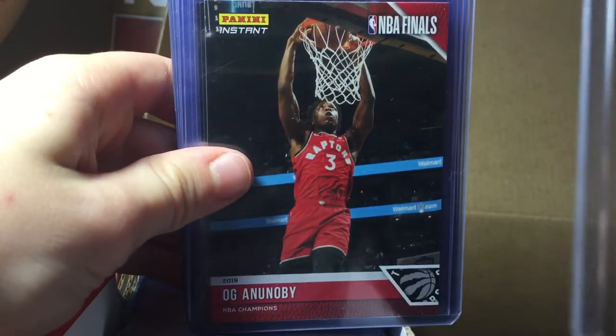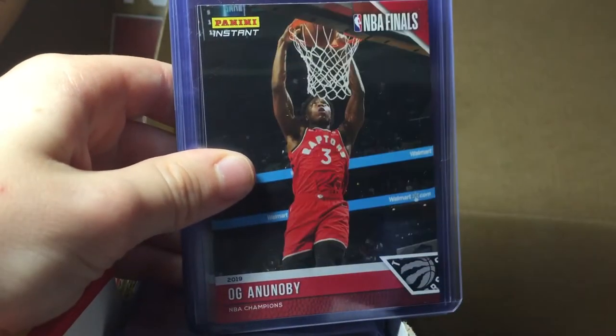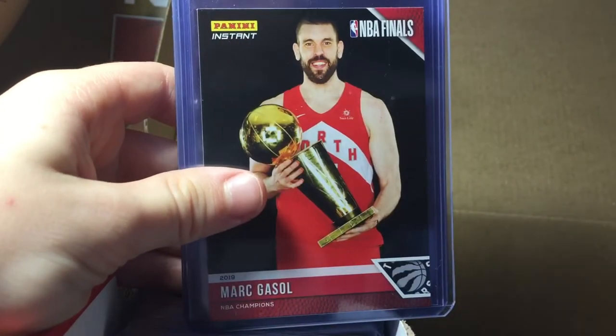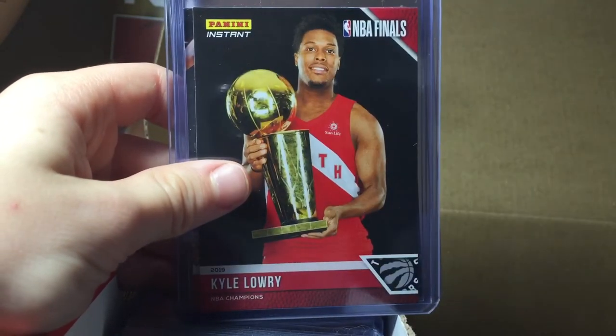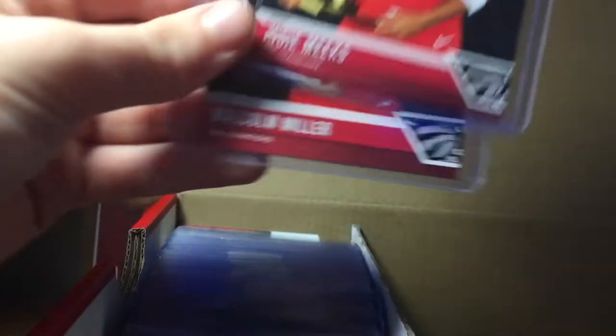And now these are the limited edition turn wrappers cards. Here we got Nick Nurse, and these are numbered out of 49 and 286. So pretty nice. These are in order, so we got number three here: OG, Chris Boucher, Mark Gasol, Danny Green, Serge Ibaka, Kawhi Leonard, Jeremy Lin, Kyle Lowry, Patrick McCaw, Jody Meeks, and Malcolm Miller.